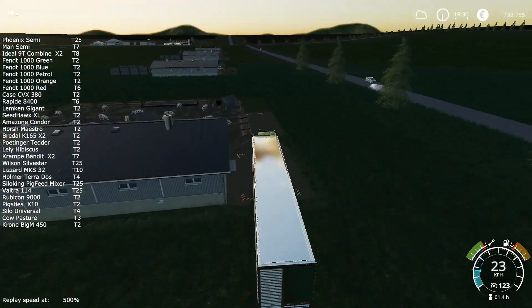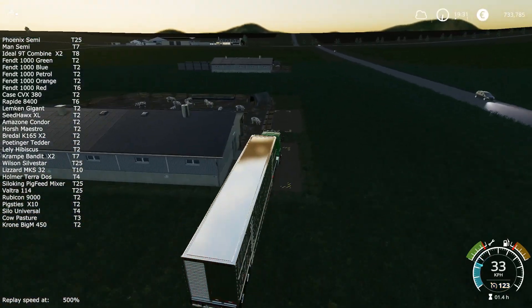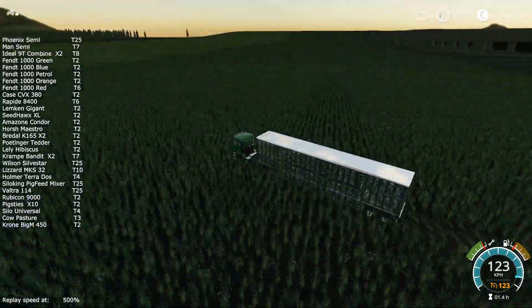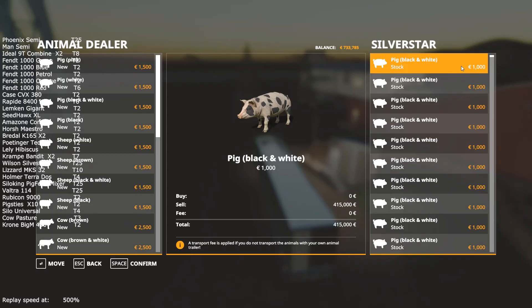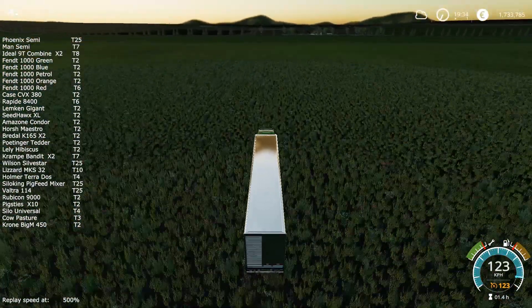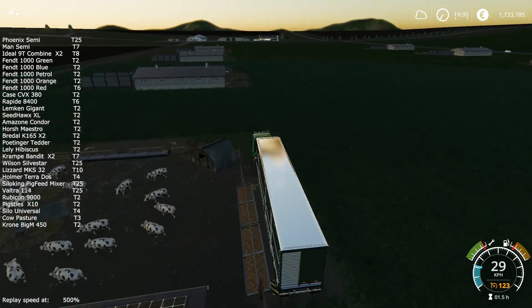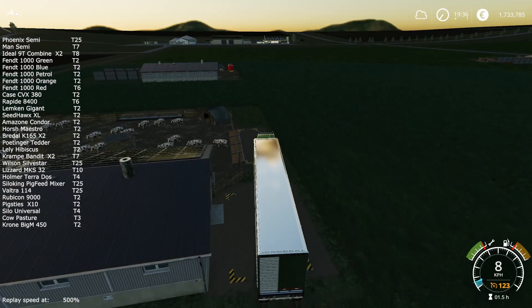What happened between the episodes in terms of upgrades? I upgraded my two Ideal combines to tier 8 — they used to be tier 7 in the previous episode. I also upgraded my two Krampe Bandit semi-trailers and the MAN truck pulling them to tier 7, so I can load three or four loads in each trailer. I tend to upgrade my tipper trailers at the same time as my combines, otherwise the investment may not be done at the opportune moment.